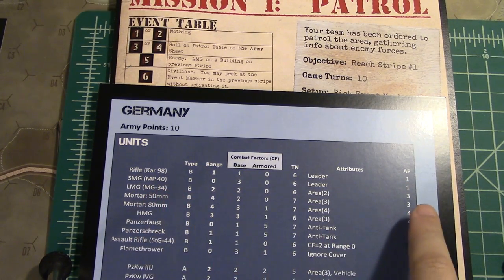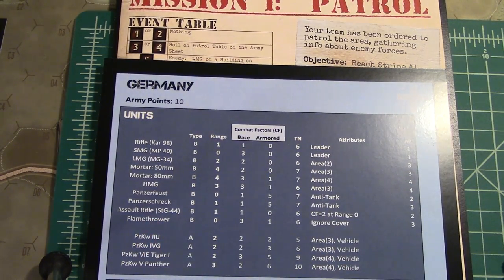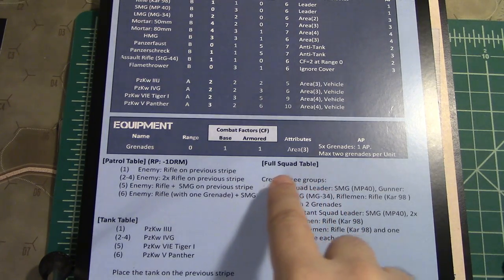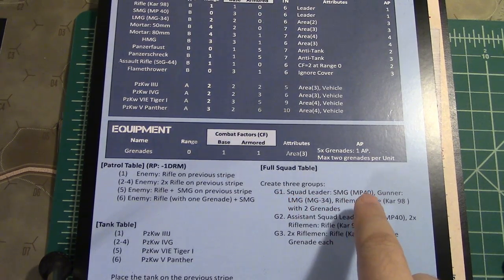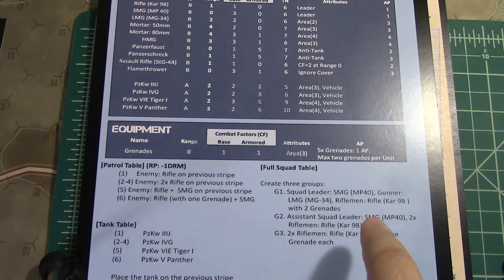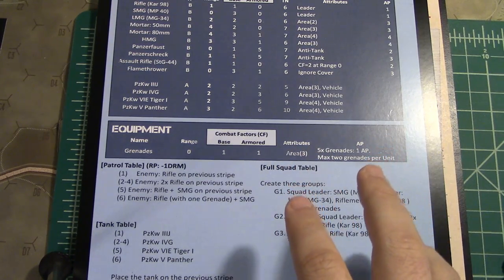I'm using the recommended squad layout G1. The first group has a squad leader with an SMG, a gunner with the MG34, and a rifleman with two grenades. The second group has an assistant squad leader with an SMG and two riflemen. The third group has two riflemen. This basic squad layout gives you both soldiers and equipment, with specific grenades noted.